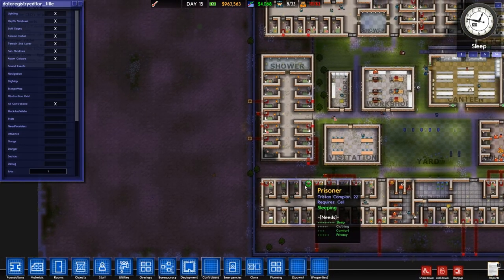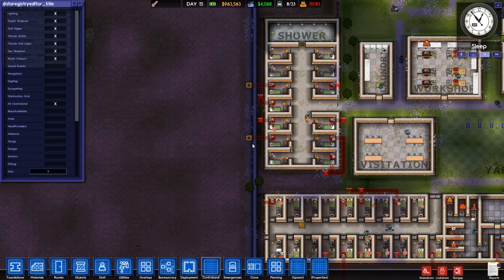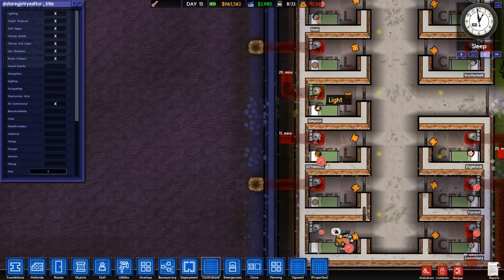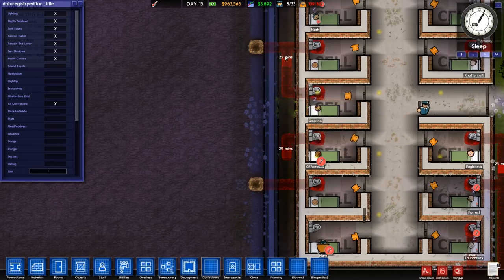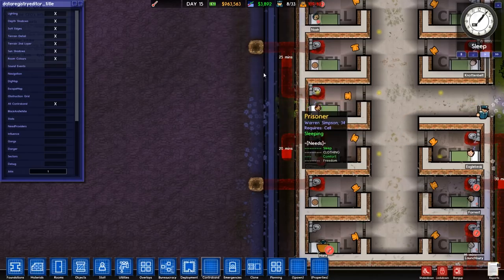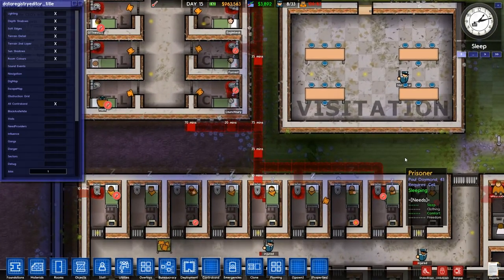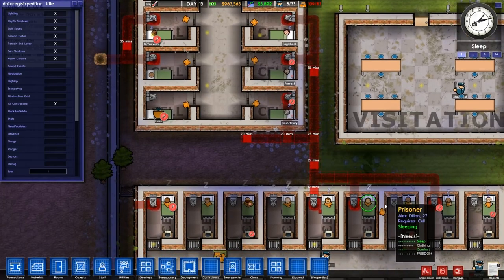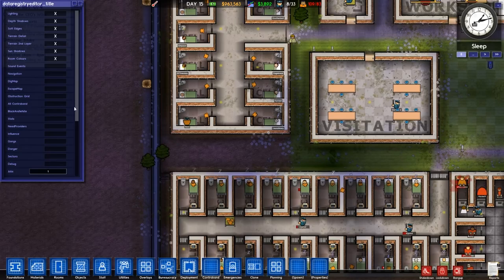This is a lesson: from this point forwards, maximum security cell blocks that are two squares away from the perimeter wall are not a good idea anymore. You can see here that Warren Simpson cunningly realized that this escape tunnel already exists and changed direction to use it, because the perimeter wall is costly to dig through and takes a long time. Multiple prisoners are cooperating to form one continuous escape tunnel — common goal, my friend.